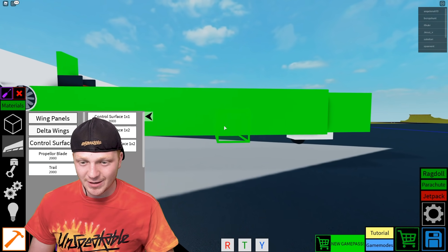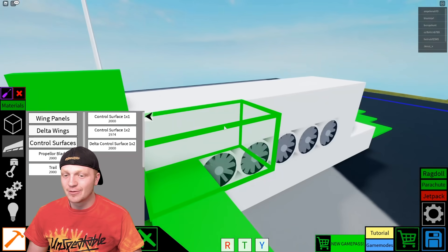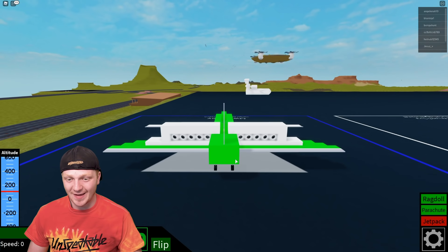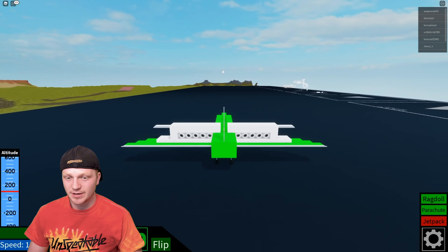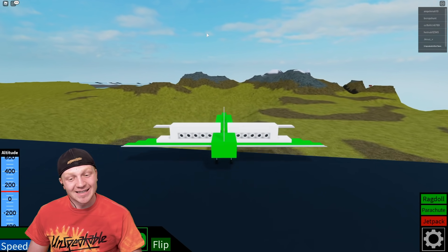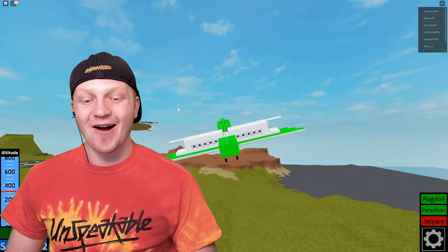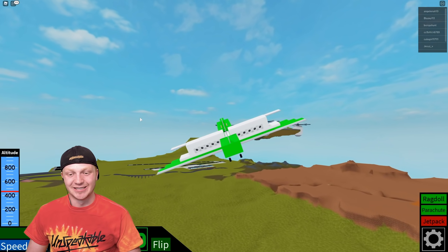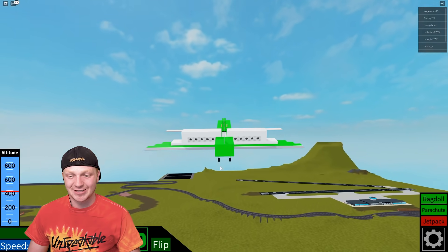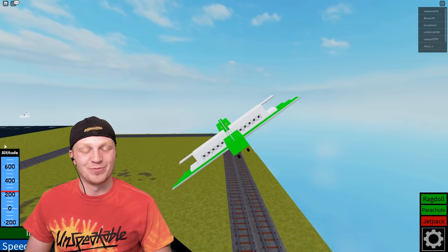Maybe the wings need to be a little smaller. What if I put another wing here in the front? Now we've got big wings in the front and in the back — maybe that will help the nose get off the ground. I'm honestly not really an engineer. Let's see — come on, get up to speed — still not taking off. It definitely has enough power. Oh wait — oh flip — it took off! Let's go! It's a little janky, but it does fly and it's actually pretty stable.